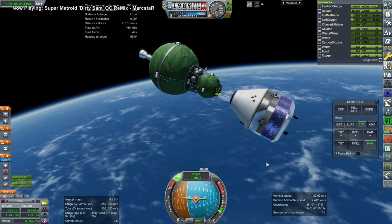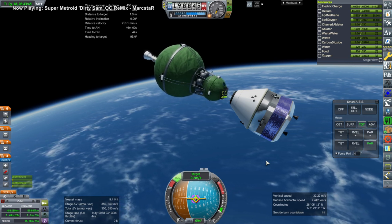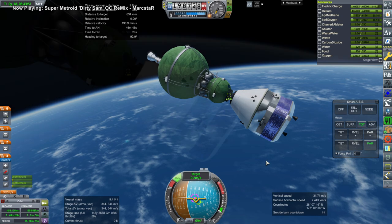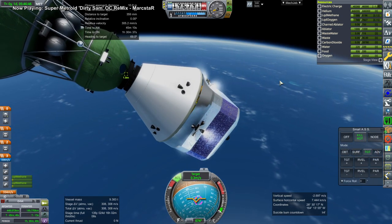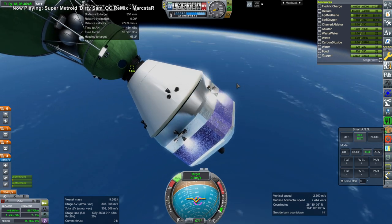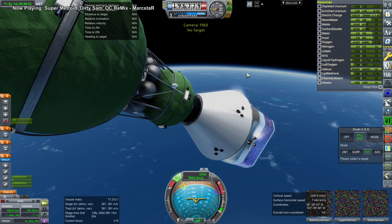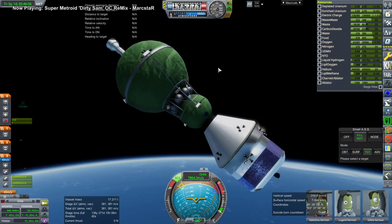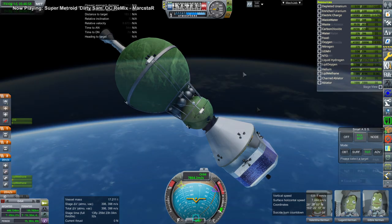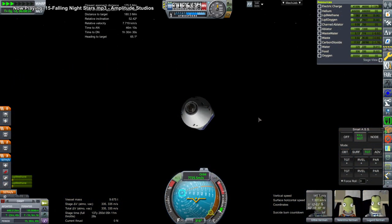The internal volume of the pair for the Kerbals is pretty tight, considering they have to last for a few days. They'd probably rather go to the moon in the Lynx rather than the pair. Though when you think about it, if you fit the pair's cabin in the Lynx, it's not that much extra volume — but they'd probably like that extra volume.